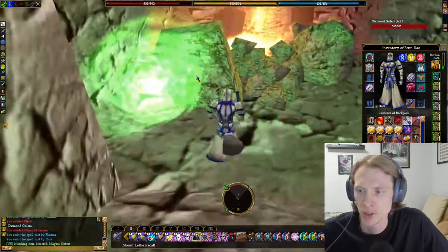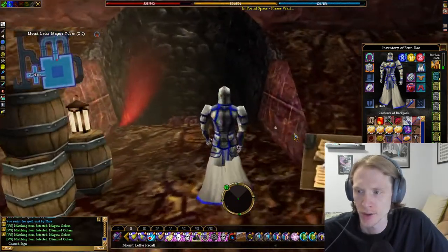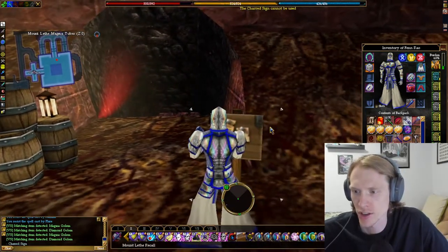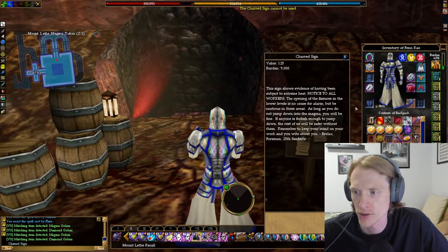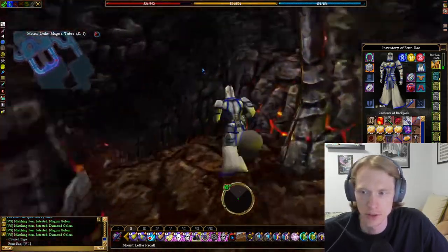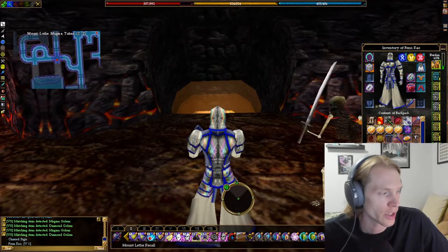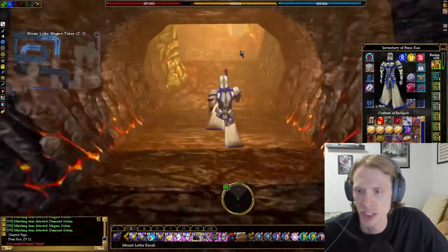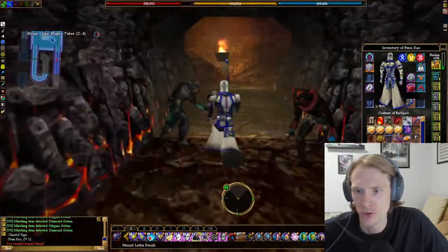We're at the Mount Letha Magma Tubes. We're going to hop into the portal and go down. There's a charred sign — 'Notice to all workers. No calls for alarm.' That's pretty funny, actually. We're going to go down and around and just keep heading down straight, then around more into a large room.